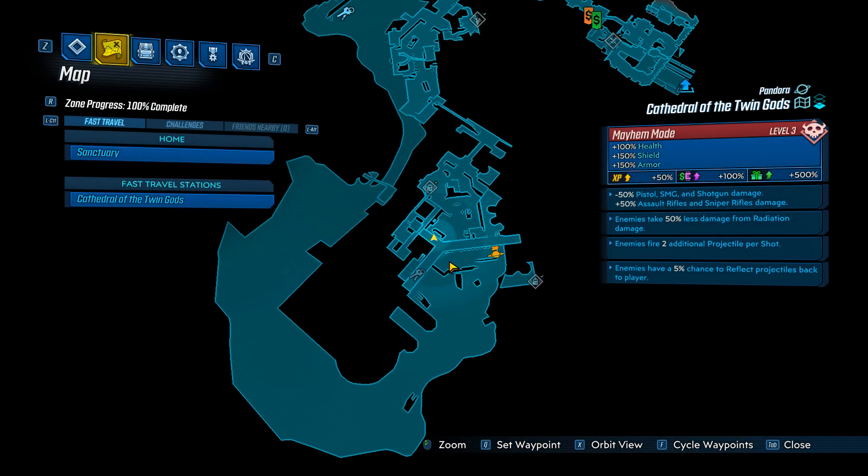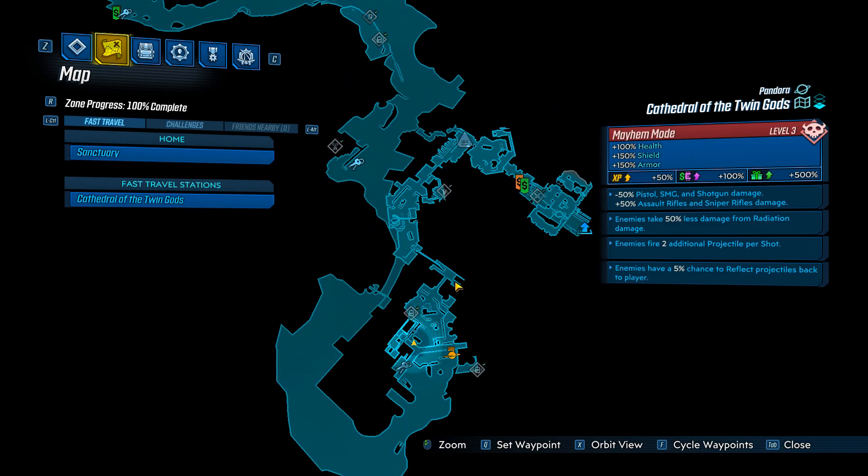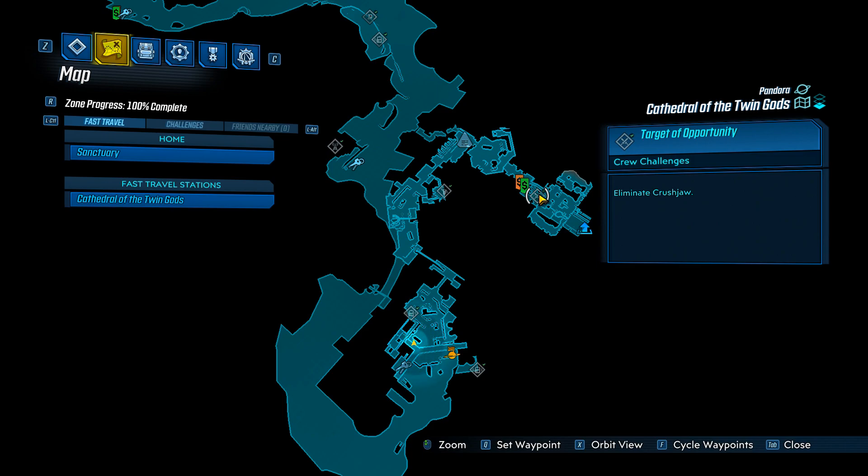For it, you have to head to the Cathedral of the Twin Gods. I went to the fast travel here, and you want to go to the very end, and the boss will spawn here — it is the Target of Opportunity, Eliminate Crushjaw.